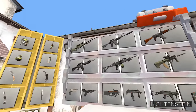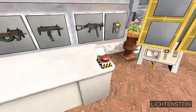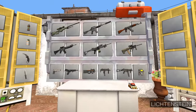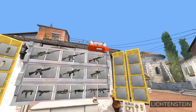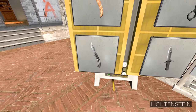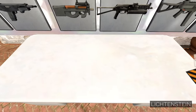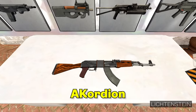Basically what it does is you choose two or more weapons from the panel, then you press the combine button and out comes a combined weapon. So just as an example, if we choose an AK-47 and a butterfly knife, which is known for its flexibility, and if we press the combine button, out comes AK-Ordion.